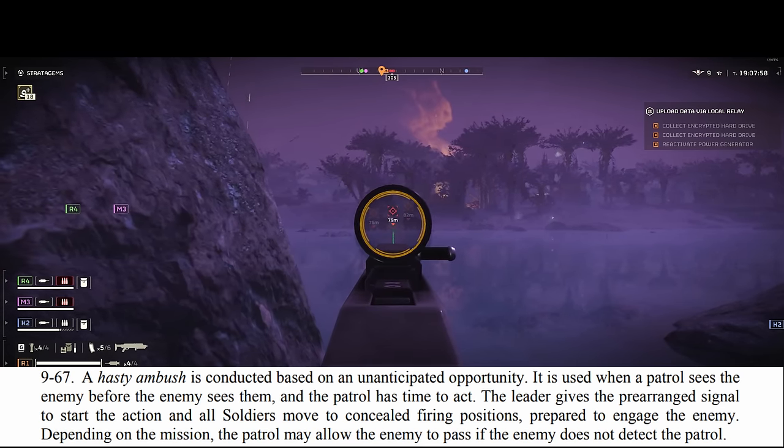Hopefully I've given you a stronger sense of how to carry out an ambush against bots successfully. Bots are directional facing — they have eyes in the fronts of their heads. They don't look around too much. So if you don't get in front of them, they won't see you.